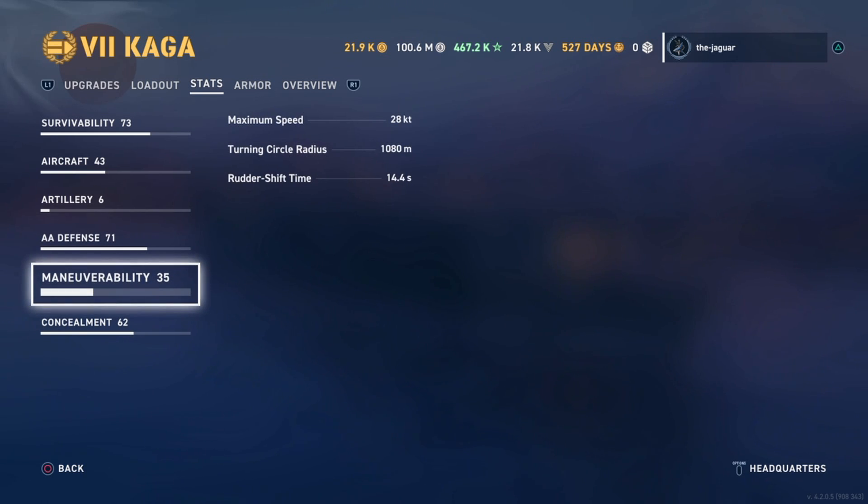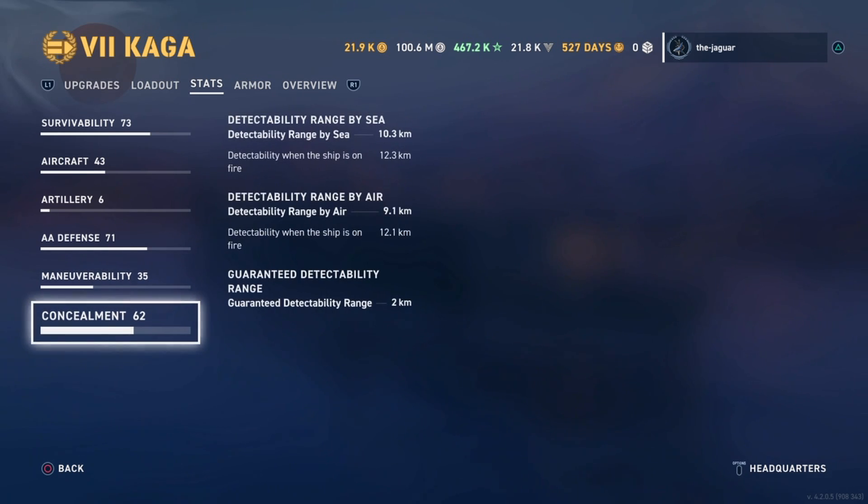Maneuverability: maximum speed is 28 knots, turning circle radius is 1,080 meters, rudder shift time is 14.4 seconds. This is all going to be run by autopilot for the most part. Concealment: detectability range by sea is 10.3 kilometers, range by air is 9.1 kilometers.